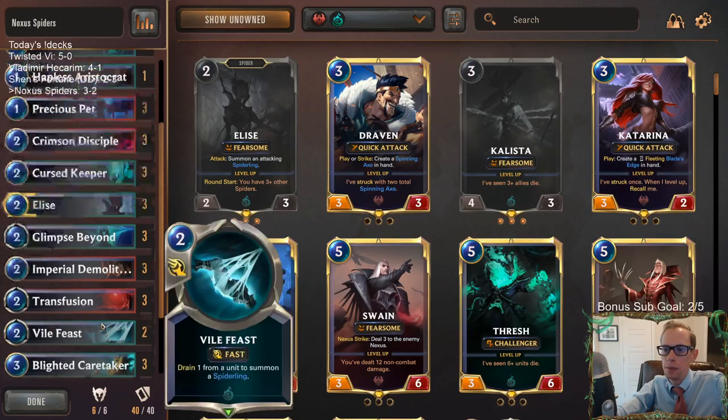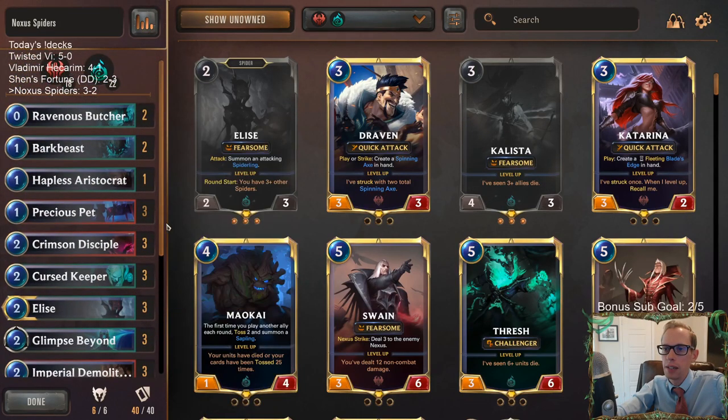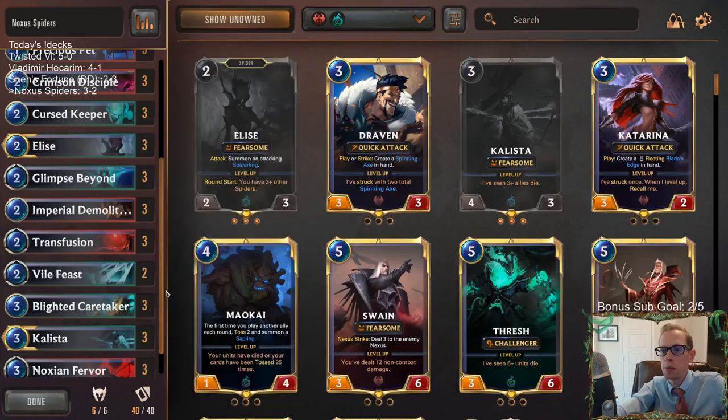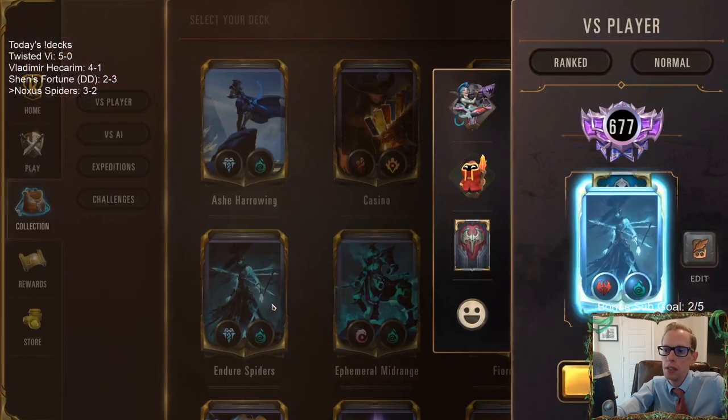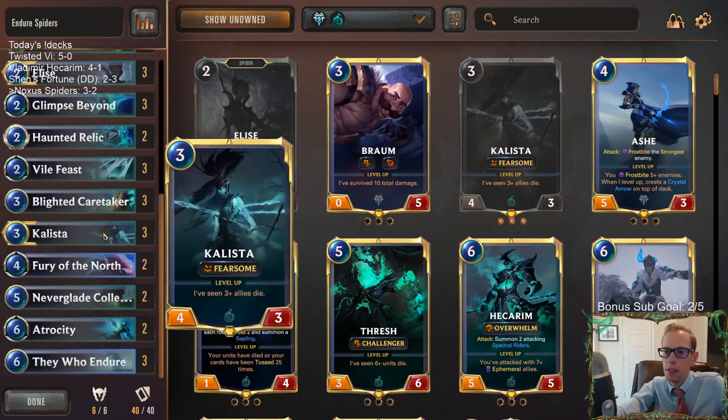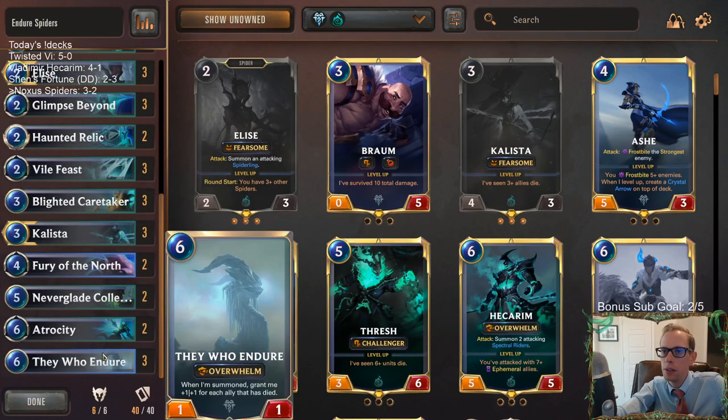Even though we had a 3-2 record — sometimes you'll go 2-3 with a deck and you're really impressed with it, other times 3-2 and you're not. Like the Shen's Fortune deck definitely felt better than this deck. But Shen's Fortune — we just ran into a buzzsaw, two opponents that had amazing stuff. Elise is good, Kalista is good. But if you're going to play this kind of deck, just play the Freljord version — Omenhawk, Avarose, and Sentry are both amazing, and They Who Endure is incredible. I think that deck's just better.